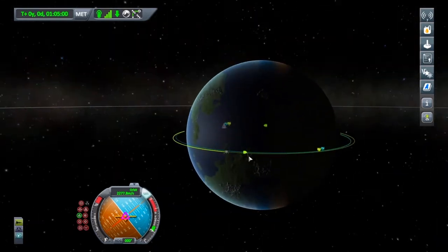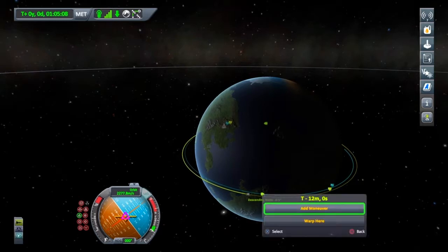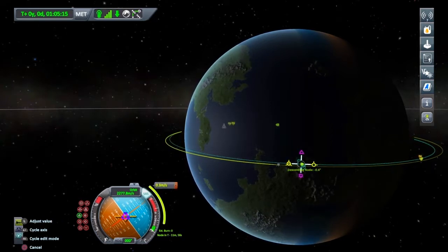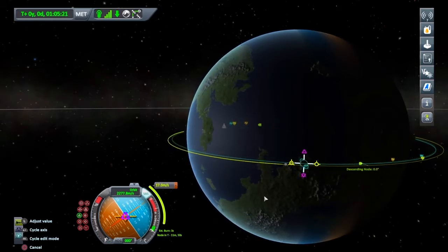The second thing we're going to do is correct our inclination — we're at a 0.5 degree inclination. I'm going to make a manoeuvre on that descending node and that will be a normal burn, because we're going down through the orbit; we just want to correct that with an upwards burn. There we go, only a short burn — three seconds.